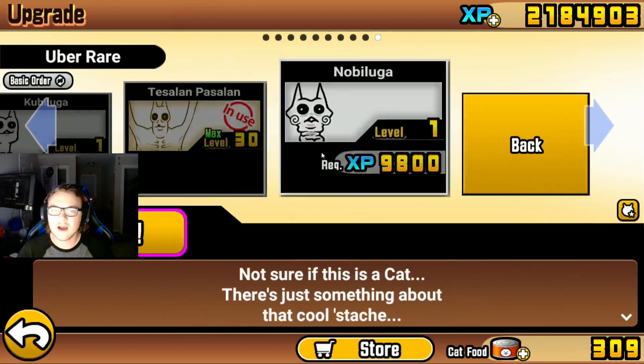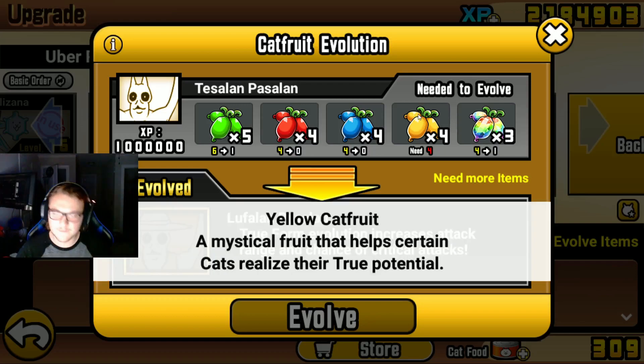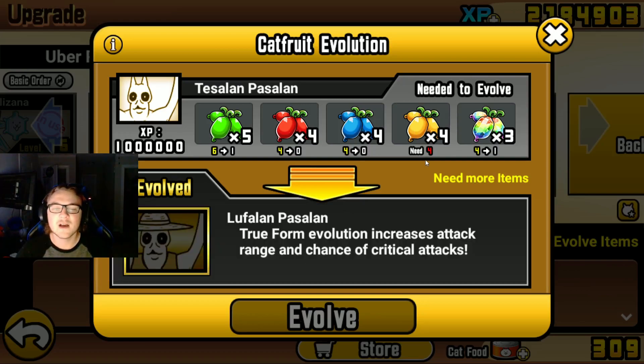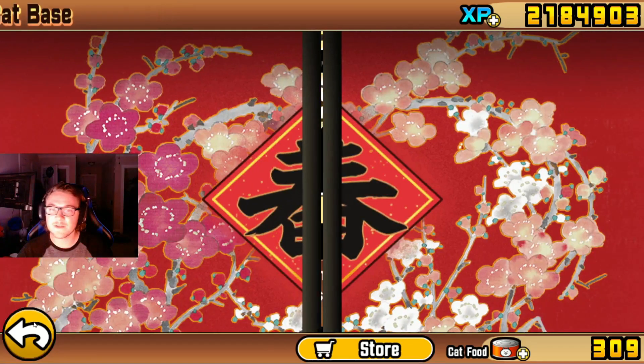That being Tikaluga's True Form, which is Lufaland Passaland. I have every single Catfruit except for Yellow Catfruit, which I'll be able to obtain tomorrow. As of the recording of this video it is Thursday, so once Friday hits I'll be able to grab all the Catfruit I need and evolve Tikaluga to his True Form, which will make him an absolute monster.